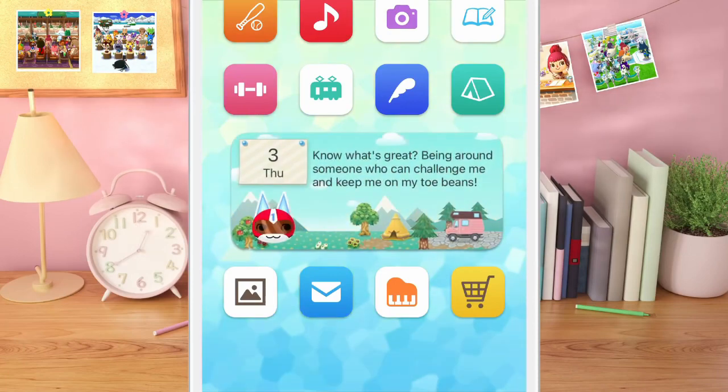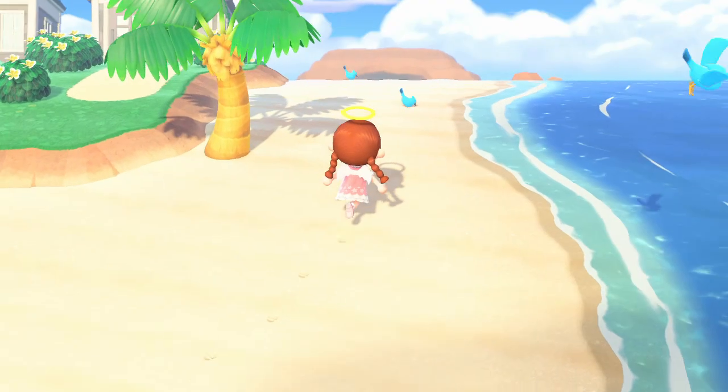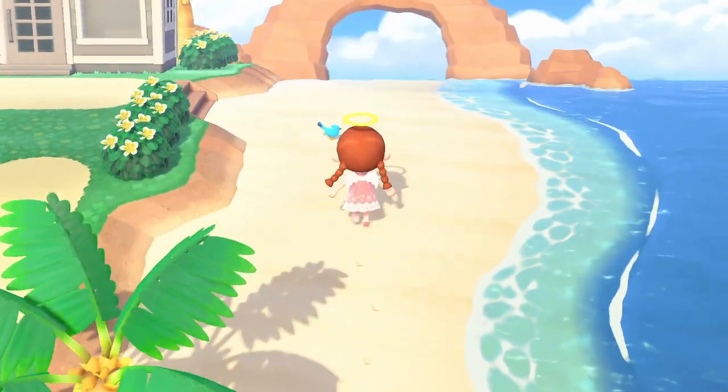Let me know in the comments what you think of this update. Do you like the look of these new features? Will you be trying out the new Pocket Camp Club plan and what are you most excited for? Let me know your thoughts in the comments because I'd love to hear them. I know this was just a short video today but I hope you enjoyed it anyway.